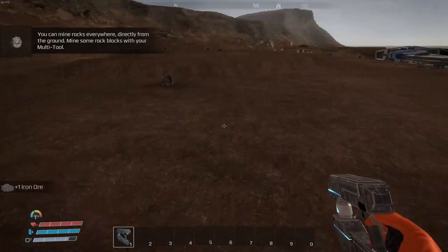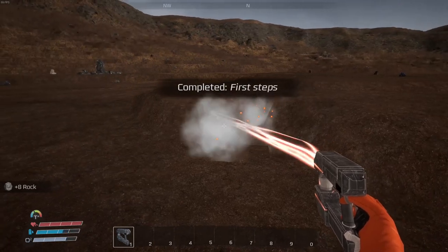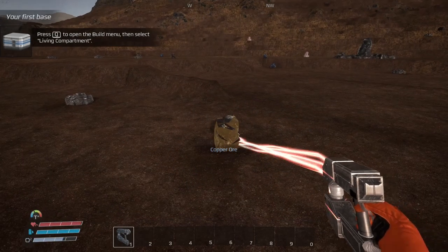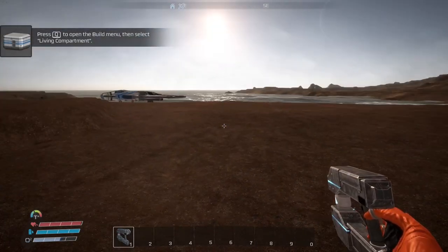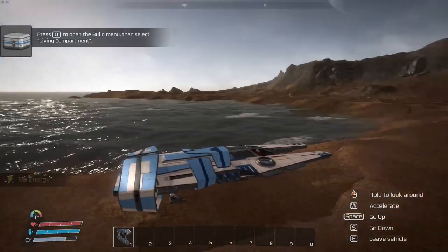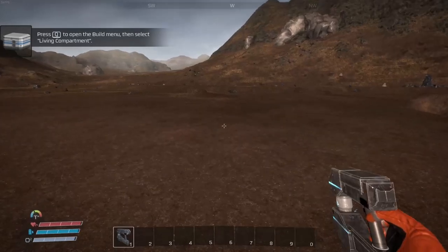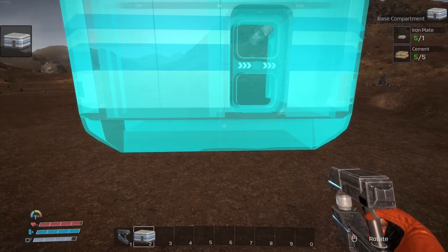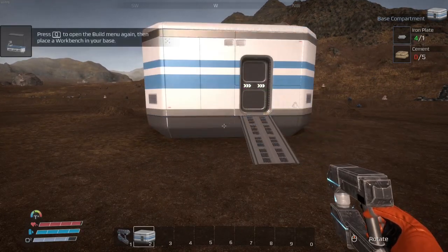I've got to gather all materials — gather rocks first. The first step is to build my first base. I keep wanting to hit the wrong key. There's Q. Oh, I need oxygen — can't build too far away. I can run to Q for my base. Let's put it back here.